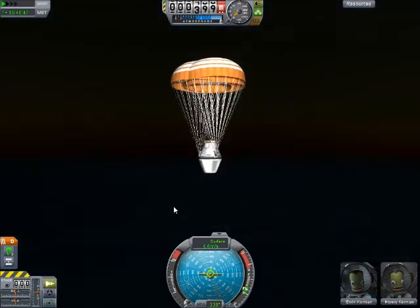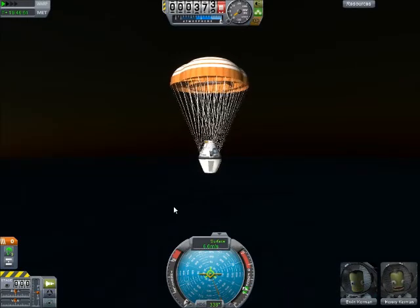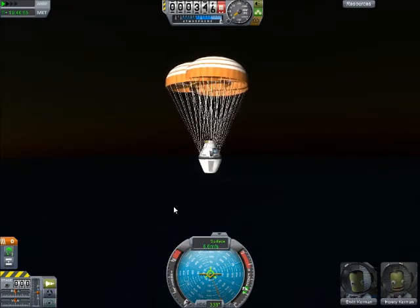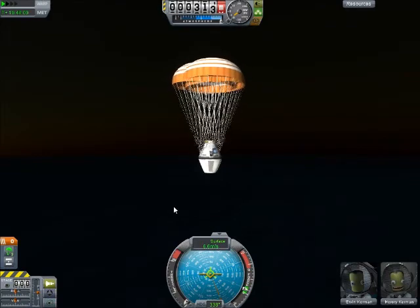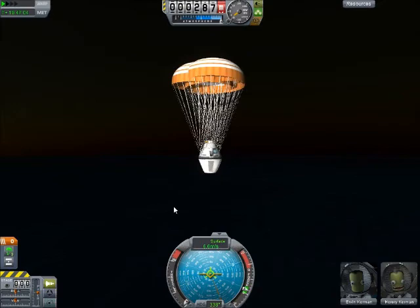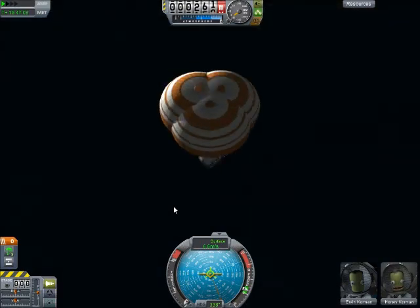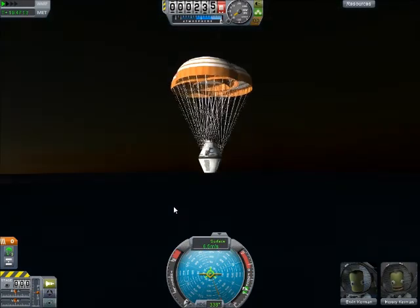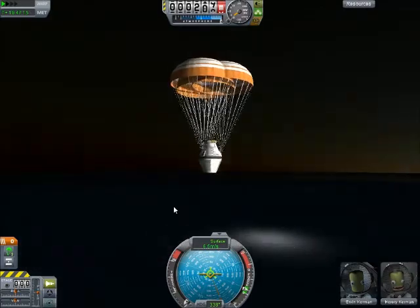You guys are coming down for a nice splashdown. There's a smile — I saw it, Irvin, you hid it right away, but I saw it. Harori is very happy as you guys come down at 6.6 meters per second at about 300 meters. We will let you guys get a nice splashdown here in your capsule, and then while we send someone to rescue you, we're gonna go back to the moon and do some exploring.